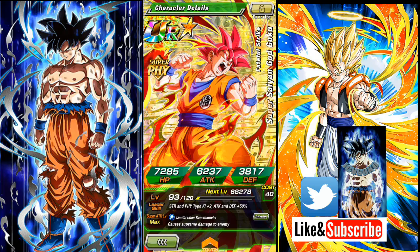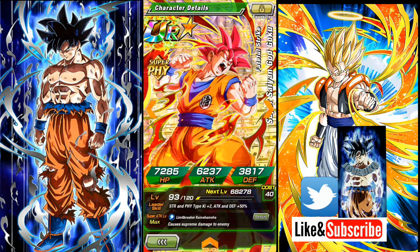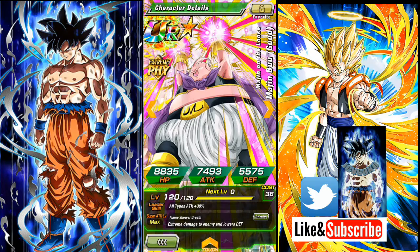And next we got Super Saiyan God Goku — yeah, this is a free-to-play one, and he ain't bad; he's a good unit. He's a good support for physical types, with attack plus 25 which is really good. His leader ability is missing the healing, but overall he's a good support if you don't have any other supporters.